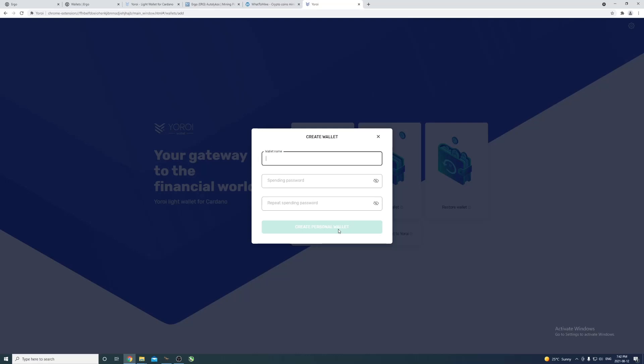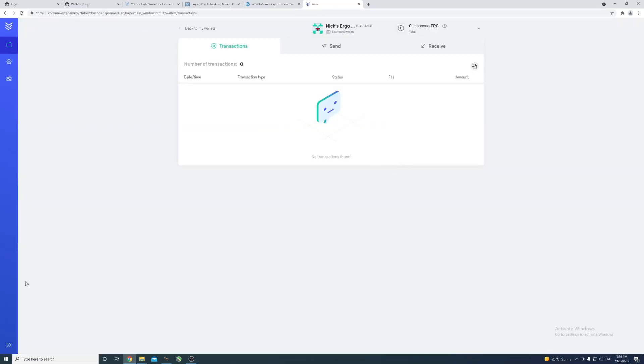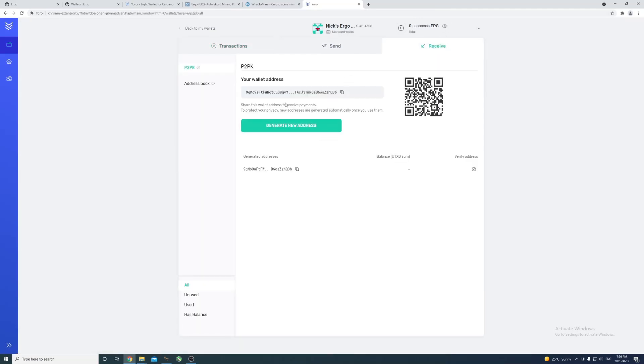Once you've done all that you're brought to the main page. To receive funds, go to the Receive tab - you can see I have zero Ergo right now. This is your wallet address. In the miner we're going to need to put this address so we receive the Ergo we mine. I'll copy this for the next step.